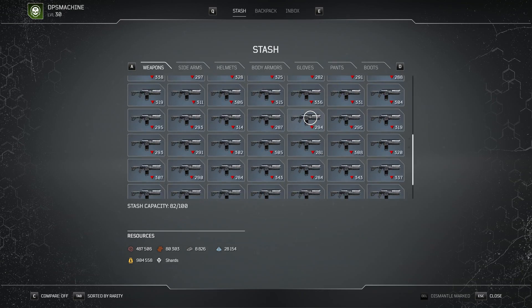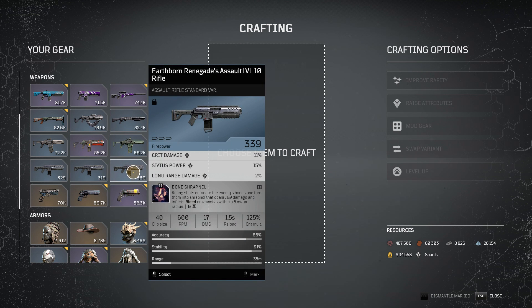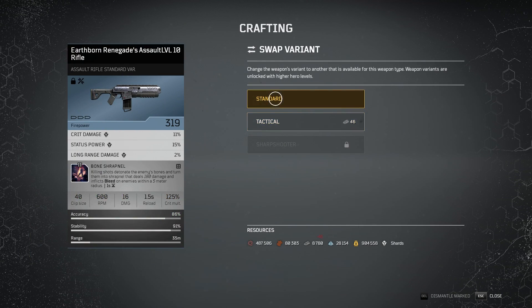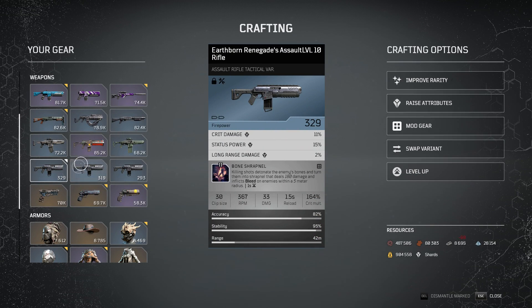Once you have the gun, repeat however many times you want — I'd say grab about 15 before you start the next step. Then head to Zahedi. Change your gear anomaly and find your gun. You're going to change the variant to the tactical — that's the burst one. Do this for however many guns you have. Standard becomes tactical, just keep swapping them all.